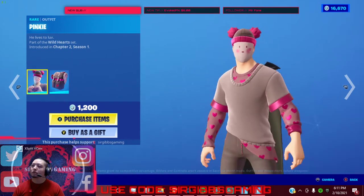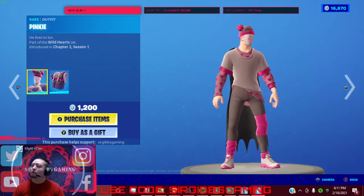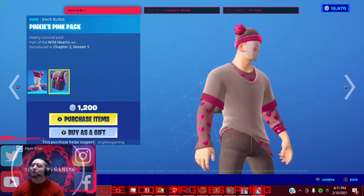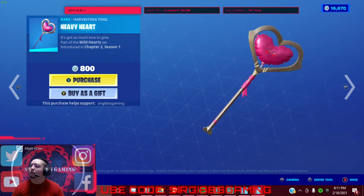Got a Pinky skin — it's kind of a weird one — at 1,200 V-Bucks. Get the back bling too. Then you have the Heavy Heart pickaxe for 800 V-Bucks.